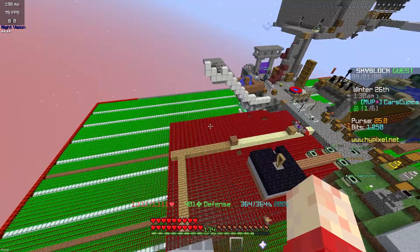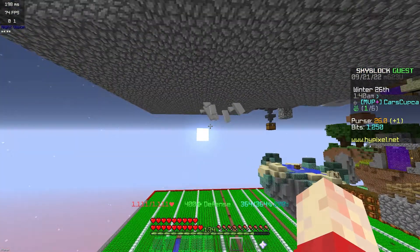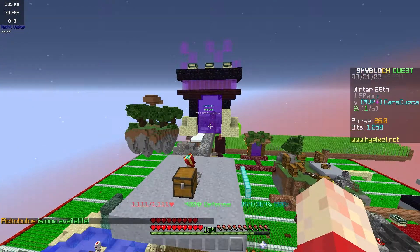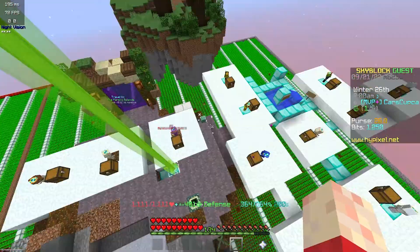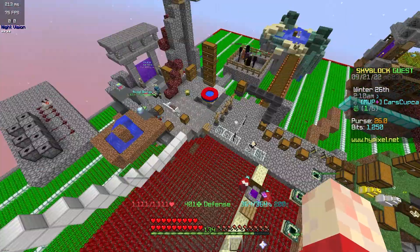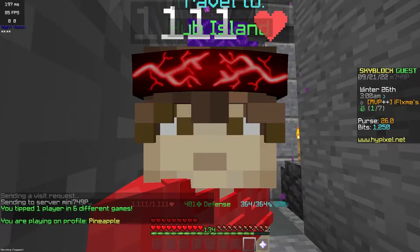Okay, so I'm on cars cupcake's island. That's a little noisy over there — that's cursed. We've got some gas box thing. They're not online but have been recently. Okay, island portals, snow minions — those are cool. Beacon, cool. Small farms, bigger farm — alright, pretty good. We'll give this one a four out of ten.